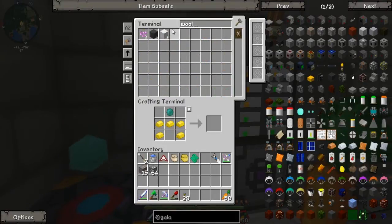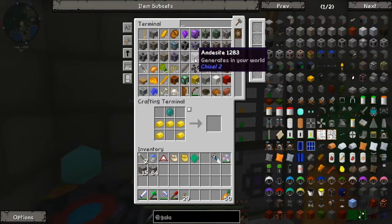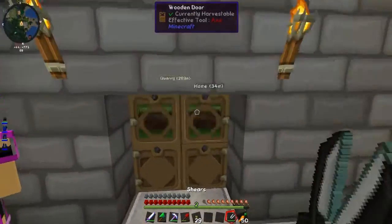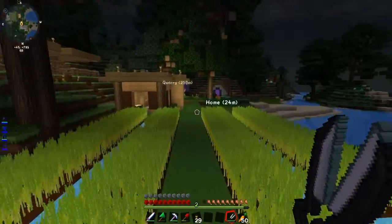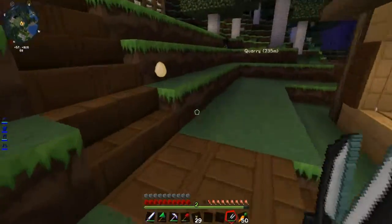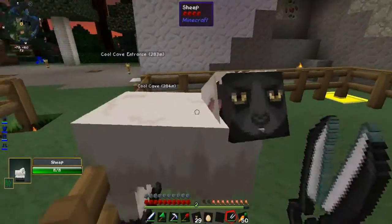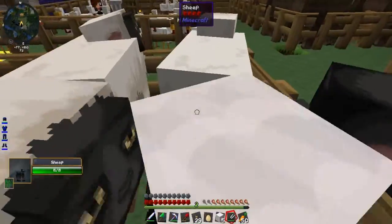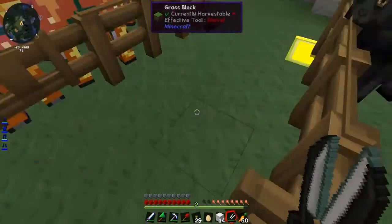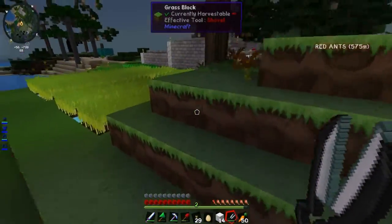Do we have wool at least? We only have a total of four wool. That's not going to do much for us here. So we're going to need some shears. Luckily we have our sheep farm, so we can go and get some more wool. I know there's some in the area over there too, so I could go over there and shear some of them. This will probably do for now — fourteen. Yeah, that'll get me two, which is I think what we need.